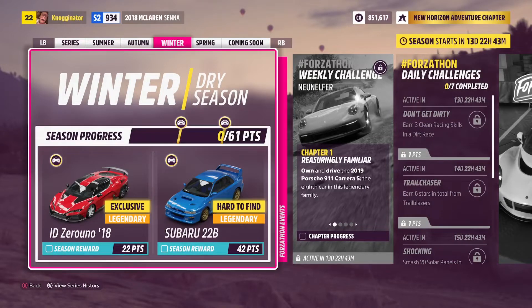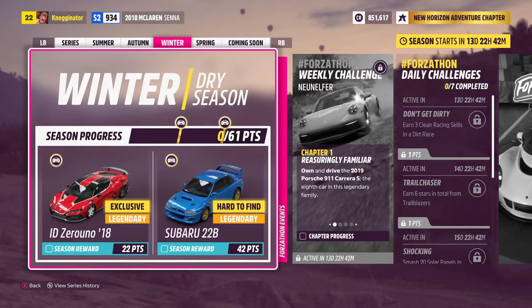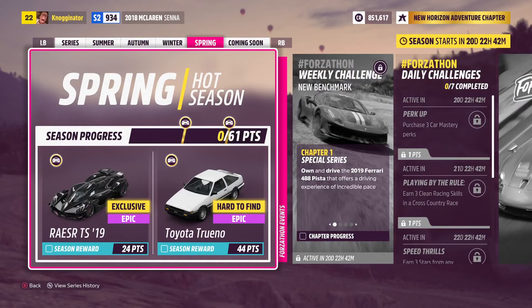Then we move over to Winter. Now you've pretty much earned that AMG Project 1 if you did everything you possibly could. Here we can get that ID — I still can't pronounce it — it looks like a Bugatti, it looks like a Lamborghini, all mixed together. Pretty cool looking car, probably pretty fast. You can get that after 22 points. And then after 42 points, you can get the Subaru 22B, which is a hard-to-find legendary car. Also, that ID Zerano is an exclusive car. The Civic and the Radical are hard-to-find as well. So the winter awards are pretty good.